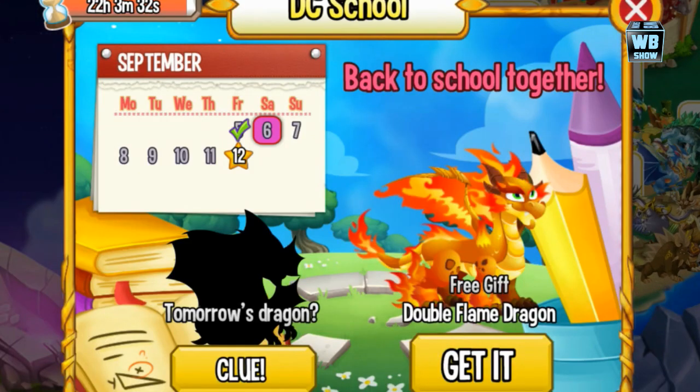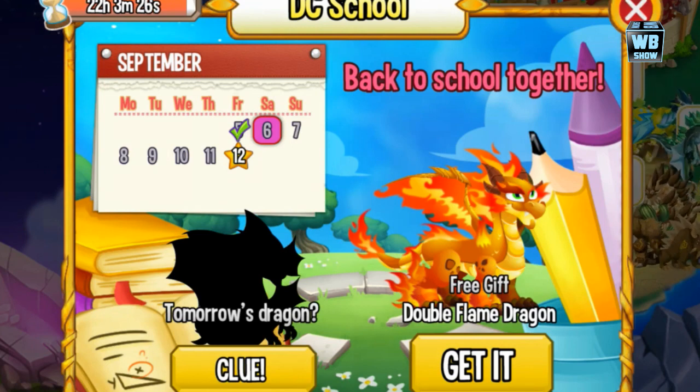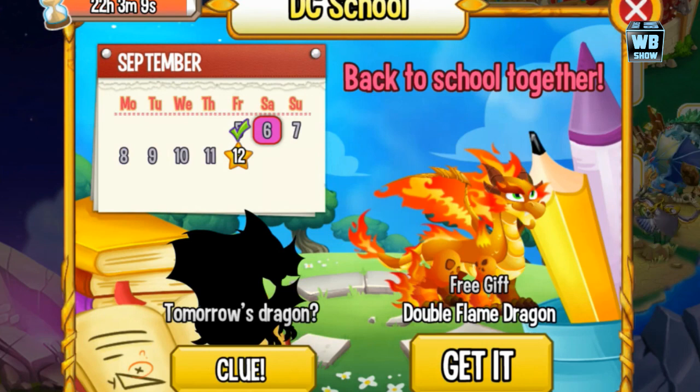Welcome back to another Dragon City video. It is Saturday, September 6, 2014. We have another free dragon — this is the Dragon City school and the double flame dragon is free. If you haven't gotten it, this is your chance. Like I was saying yesterday, I thought that might have been the double flame dragon, and it is.